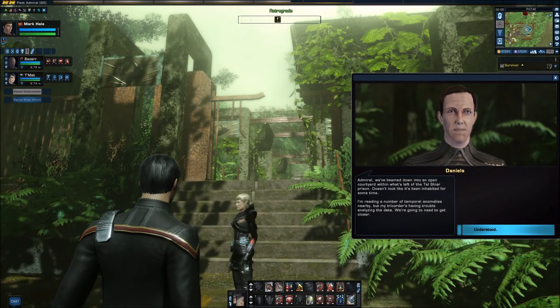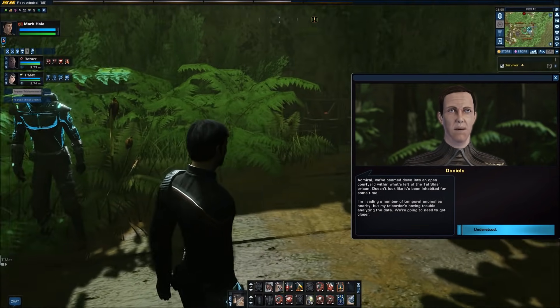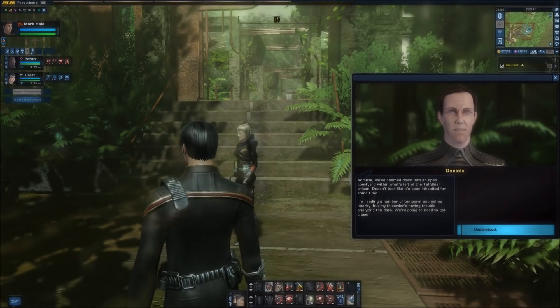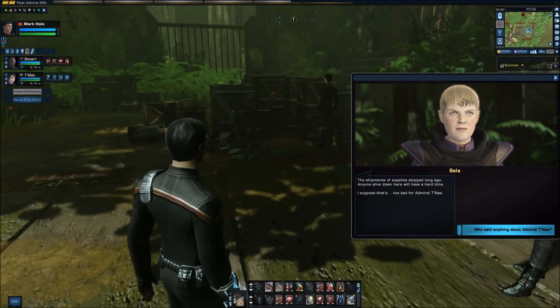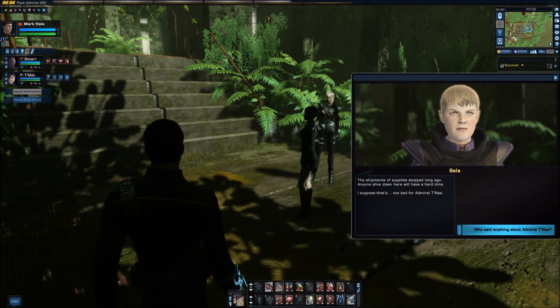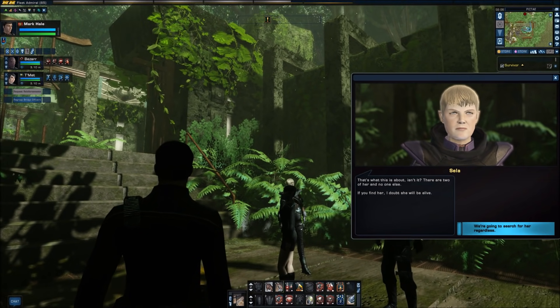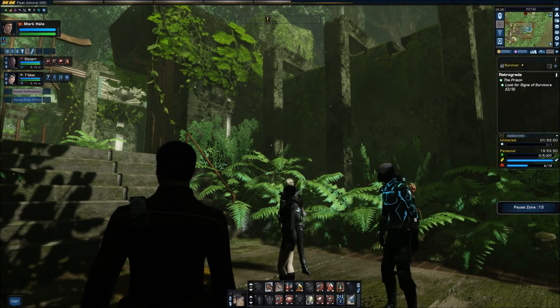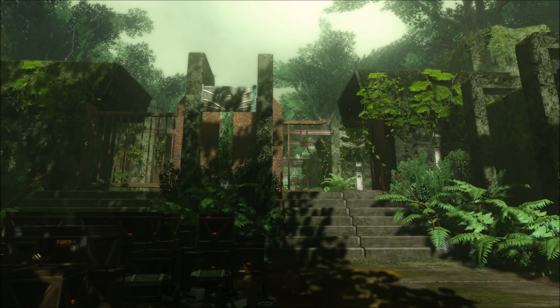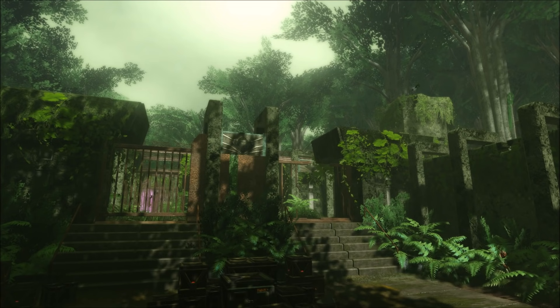We've beamed down into an open courtyard within what's left of the Tal Shiar prison. Doesn't look like it's been inhabited for some time. I'm reading a number of temporal anomalies nearby, but my tricorder's having trouble analyzing the data — we're going to need to get closer. The shipments of supplies stopped long ago. Anyone alive down here will have a hard time. 'I suppose that's too bad for Admiral Tanae.' Did anyone say anything about Admiral Tanae? 'That is what this is about, isn't it? There are two of her, and no one else. If you find her, I doubt she will be alive.' Well, we're going to look for her anyway.